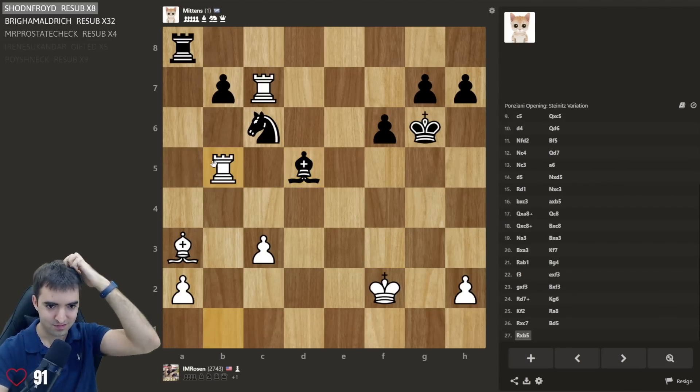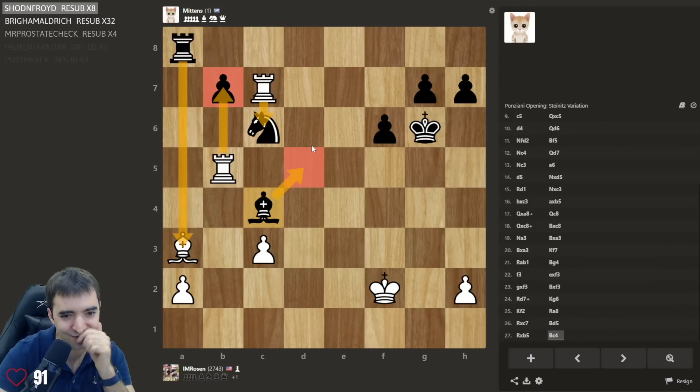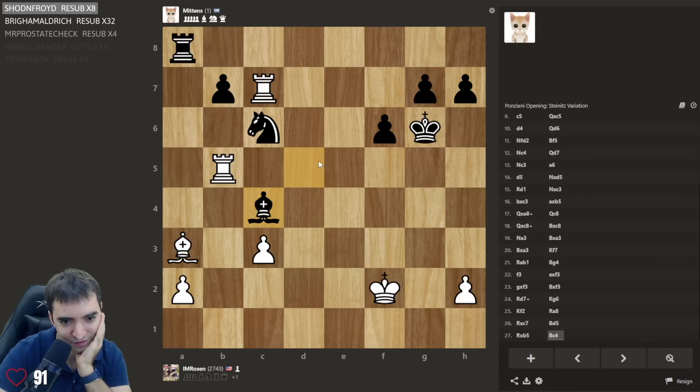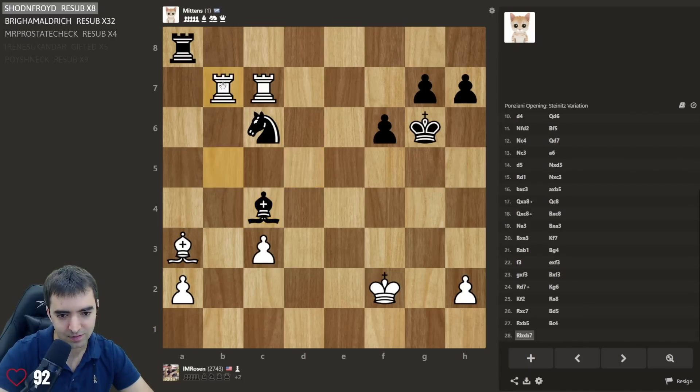Let's go for it. Okay, if I take — oh, I see the point: takes takes takes bishop d5. I think it's a losing rook ending. Don't hurt me Mittens. Wait, I can take and then take on g7 and take on h7 — wait, this is fascinating. Let's go for this.